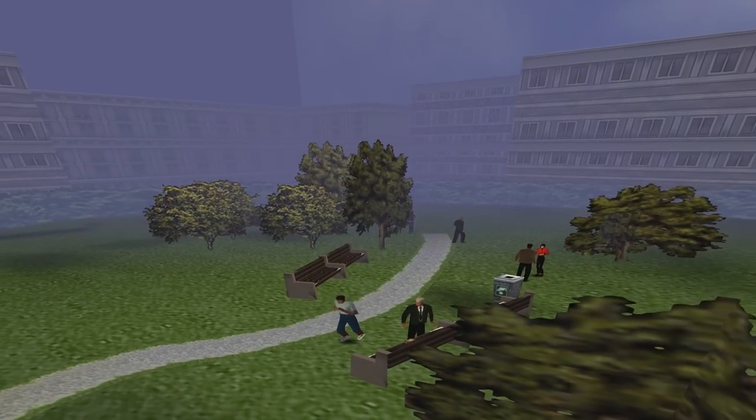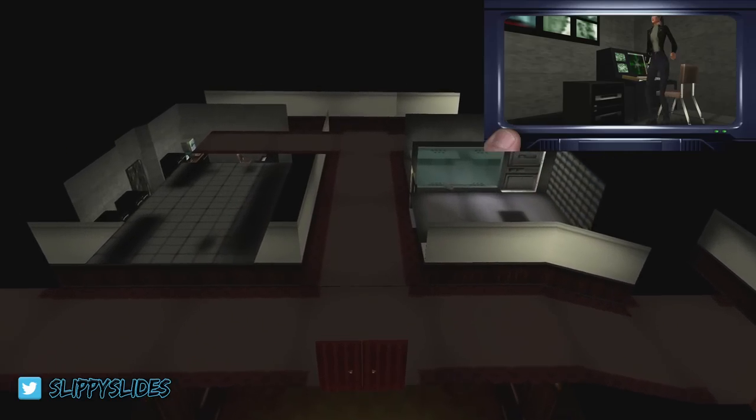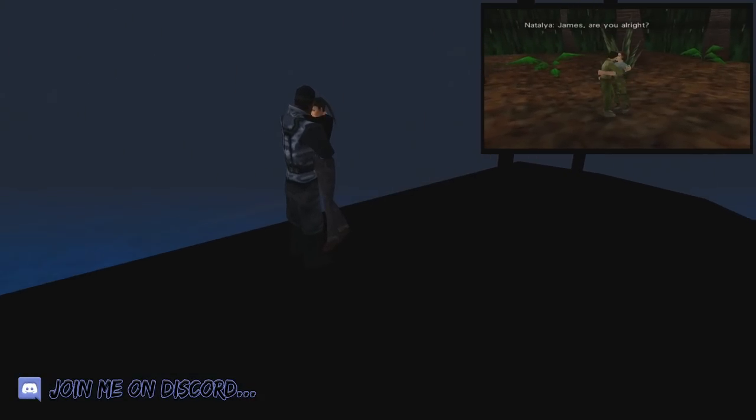Hey everyone, welcome back! In this one we'll be taking a look at Mission Impossible from the Nintendo 64. As before, we'll be going out of bounds to see what secrets and objects are beyond the playable areas, and also looking at how some of the cut scenes work, as well as some bizarre Easter eggs and possible development coincidences.